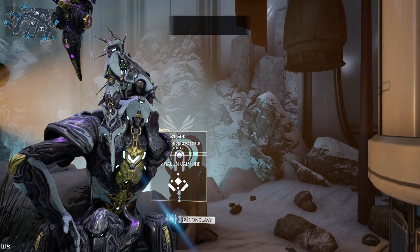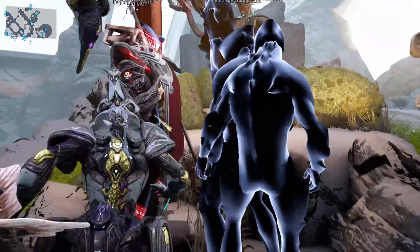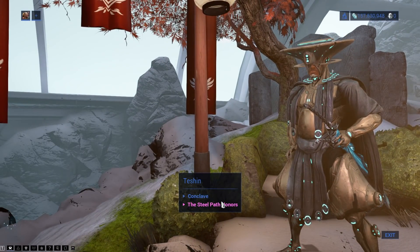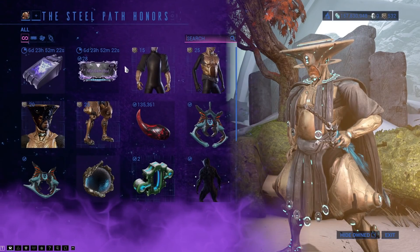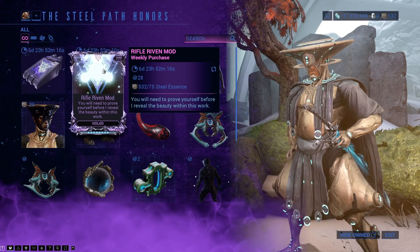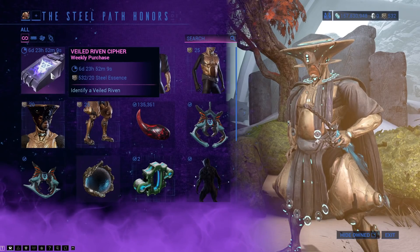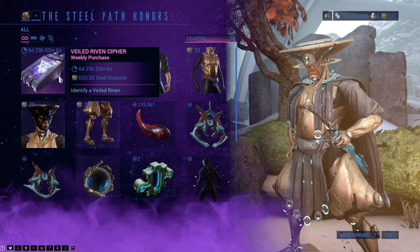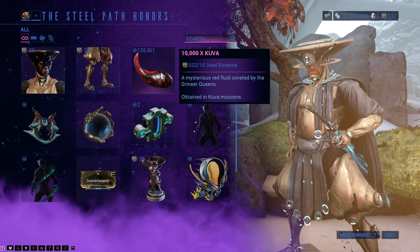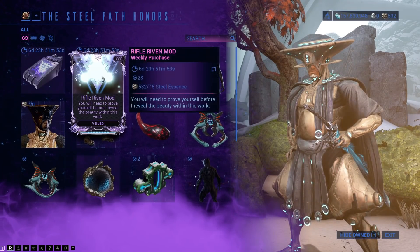Heading over to Teshin on any relay for the Conclave — and there are a lot of people here for some reason. What is here for the Steel Path store this week? It is a Rifle Riven mod — kind of tempted, but it is still stupidly expensive; that needs to come down at least 25 Steel Essence to make it worth it. There is the Veiled Riven cipher that will automatically unlock a Veiled Riven, which is kind of a fixed item, but it looks like you can only pick one up a week. There is the Kuva and everything else that normally rotates here — and this is the only place to get the Arcane Adapters for Primaries and Secondaries.